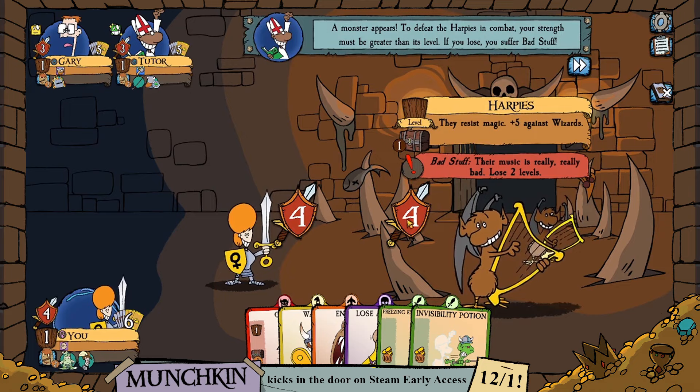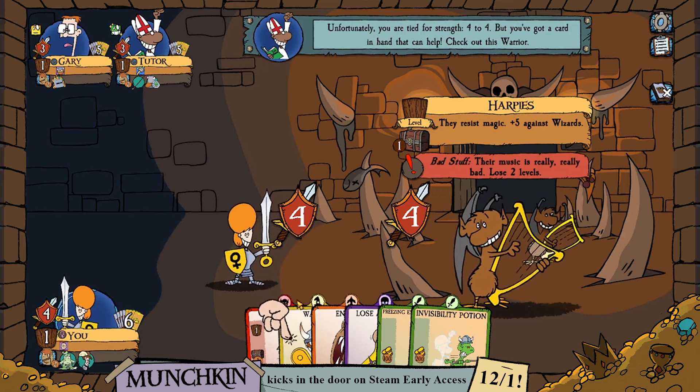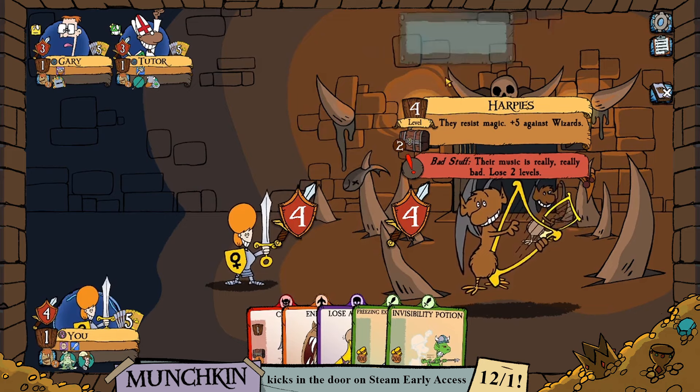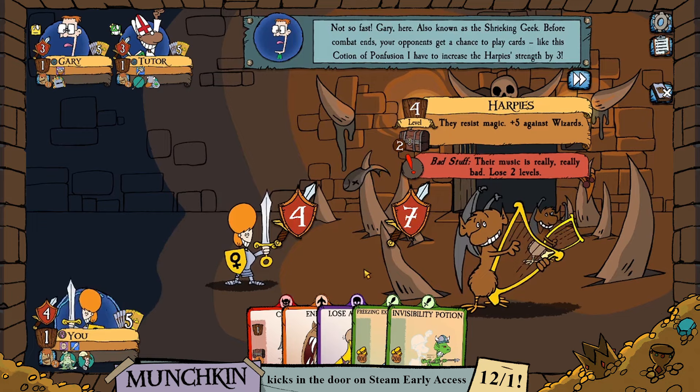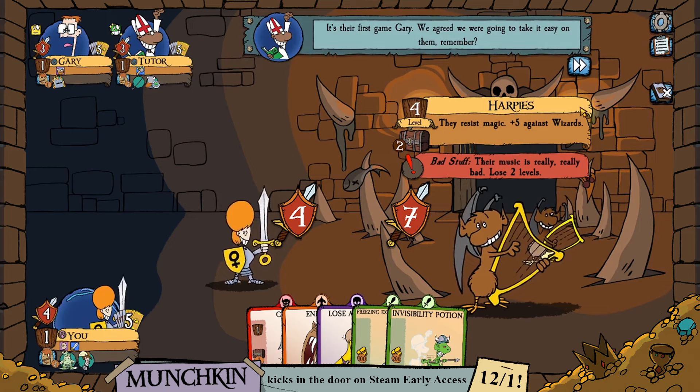Harpies! A monster appears. To defeat the Harpies, our strength must be greater than its level. The Harpies are level 4 and our strength is 4 right now. We can change our class into a warrior. But Gary played the Shrieking Geek — before combat ends, opponents can play cards to modify things. The Potion of Confusion increases the Harpy's strength. Thanks, Gary.